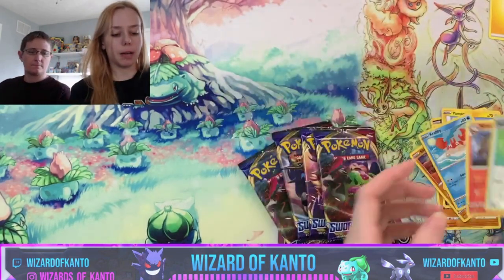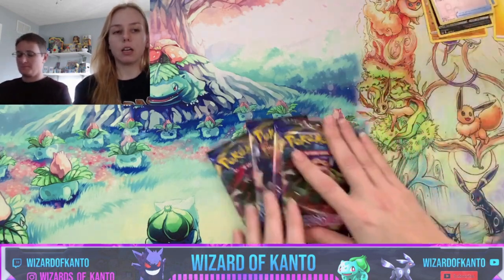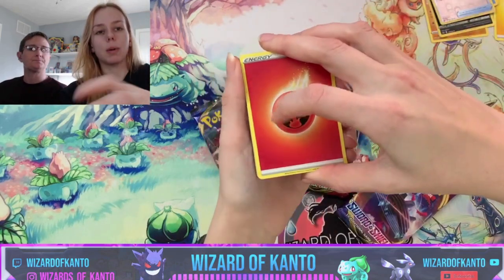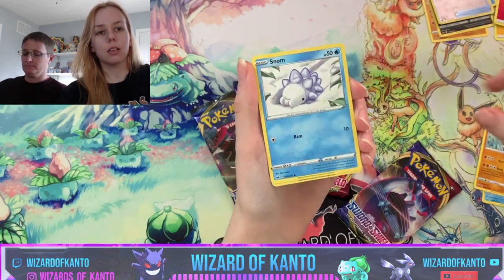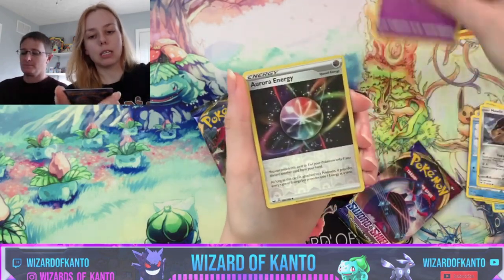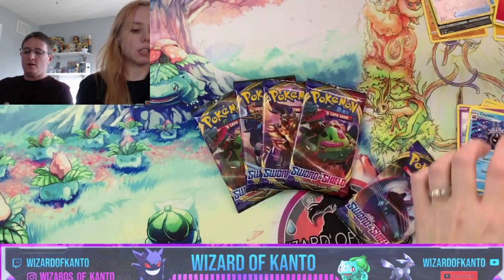No pull for the first pack, so she can do with them as she pleases. Then we've got four more. Let's see what Nikki's got in her pack — Palpitoad, Kingler, Rillaboom, Snoms, Rookidee, Shellder, Mawile, Galarian Ponyta, reverse hollow Aurora Energy, and a Cloyster.